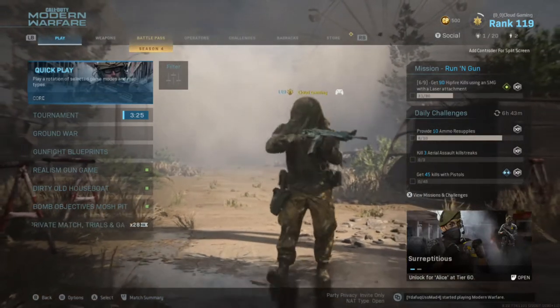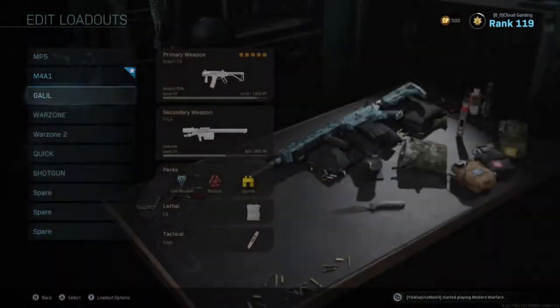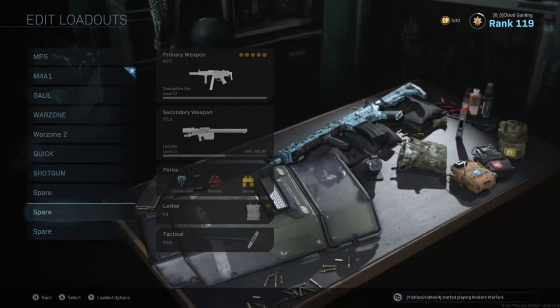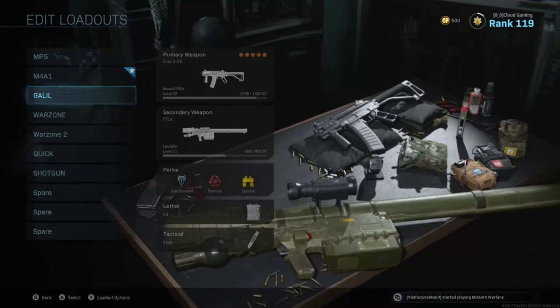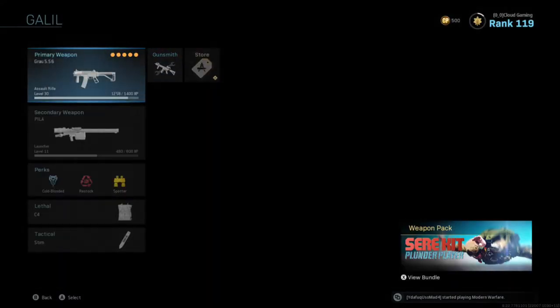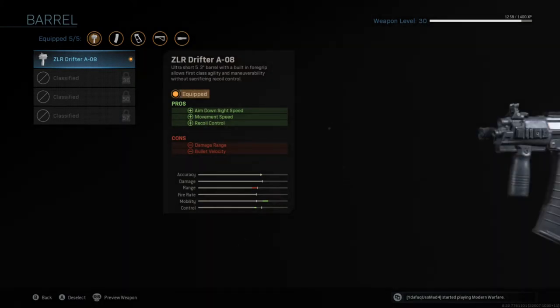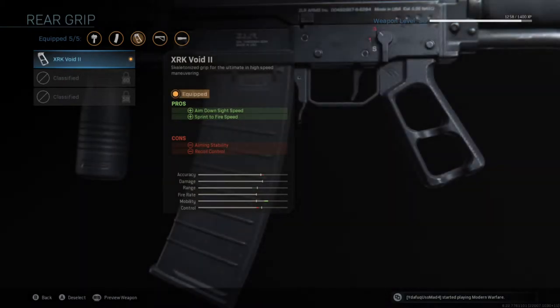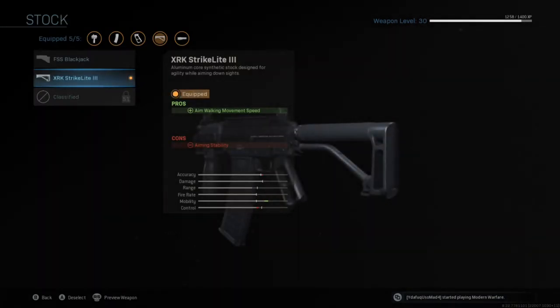Hey, what's up guys, it's me Cloud Gaming, bringing you a video. Today I'm going to be using a couple of new classes that I made. I'm going to be using the Grau 5.56, which I've been using recently and is a really good class. I'll show you what I have right now — it's by no means done, the Grau is only level 30, but I have the ZLR Drifter A08, 50 round mags, XR Void 2, a laser for hipfire accuracy, and the XRX Striker Light for movement speed.